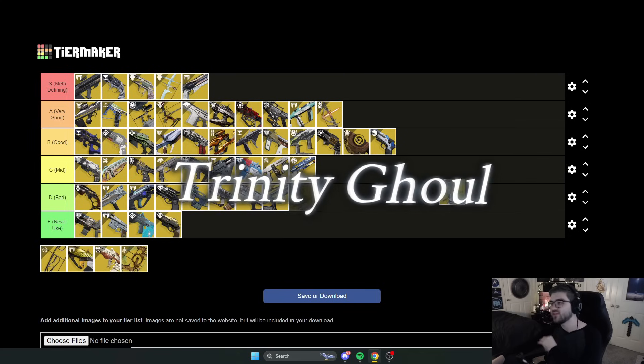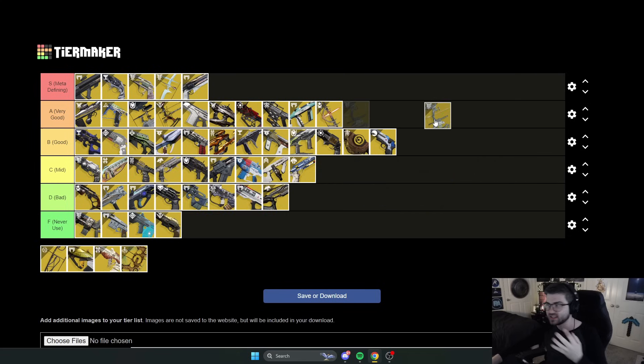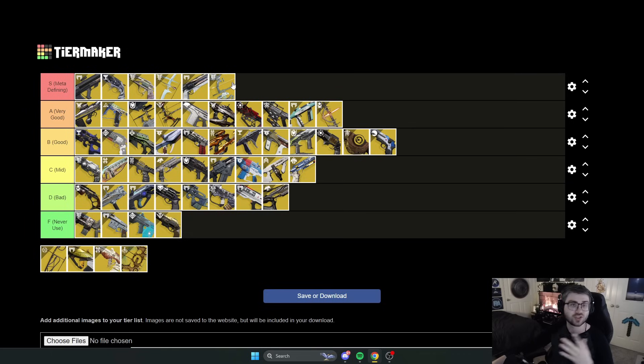Next is Trinity Ghoul. With the theme of exotic bows being the best in the game, this fits right in. It's one of the best ad-clear options in the entire game. With the catalyst, getting a bow kill loads an Arc arrow that chains lightning on every kill — it destroys an entire room of adds. Without the catalyst you just need any Arc kill. It definitely competes with Sunshot and Graviton Lance and is arguably better in some ways — it's the Arc version of those two. S tier without question.